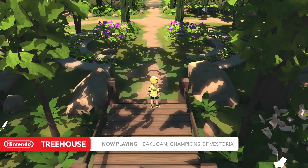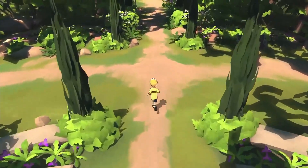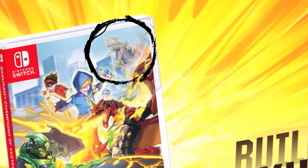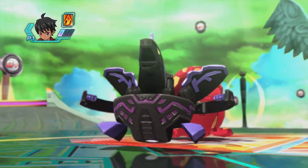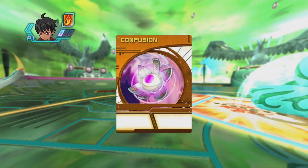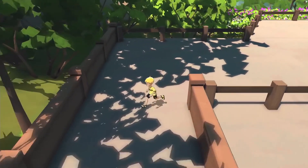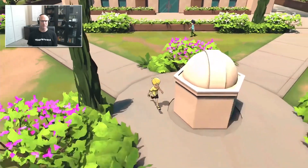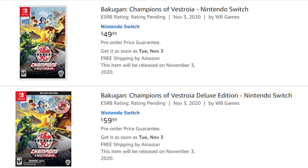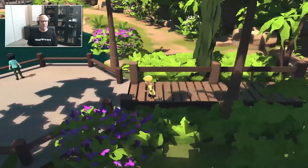Within the first minute or two of the Treehouse segment, they actually got me pretty hyped because they said they're bringing 80 Bakugan plus one more — and if you're a Bakugan fan, you got excited when they revealed that they're bringing Leonidas into this game. Leonidas is the partner Bakugan from the Bakugan Battle Brawlers video game. The game comes out November 3rd — there's a standard version for $50 and a deluxe edition that comes with a Dragonoid, two cards, and two hexagons.